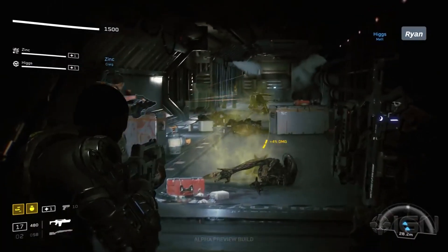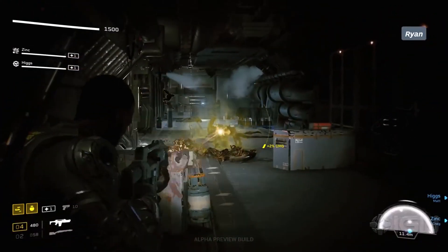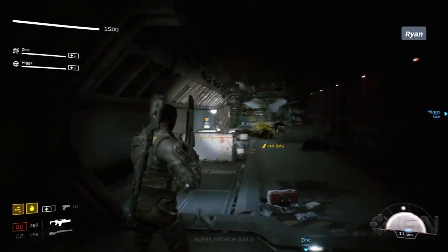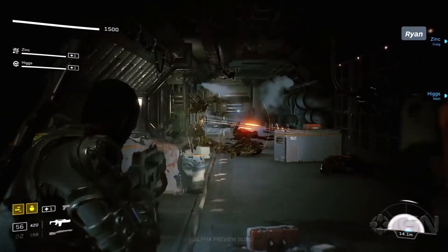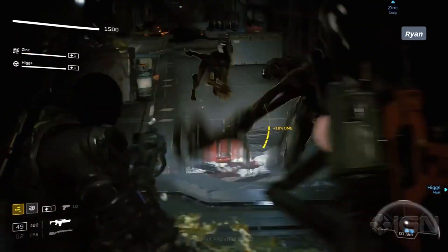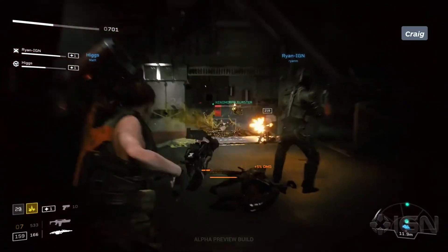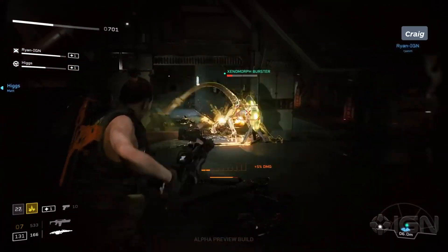The Burster Xenomorph moves a lot like your common Runner Alien, moving quickly on all four legs. Similar to the Runners, the Bursters also use their bladed tails as a weapon and pounce when in close, using their teeth and claws to tear at their victims. Like other higher tier Xenos, they tend to hunt within packs of Runner Aliens, allowing them to get in close enough to render the most damage if they're taken out.